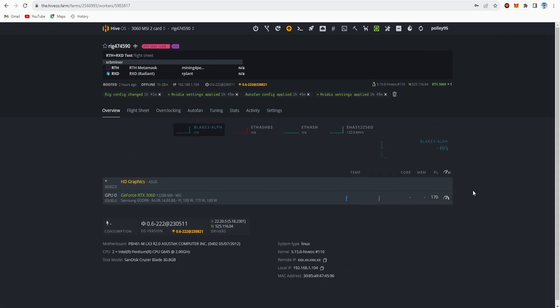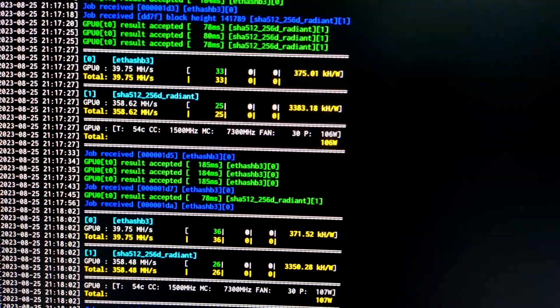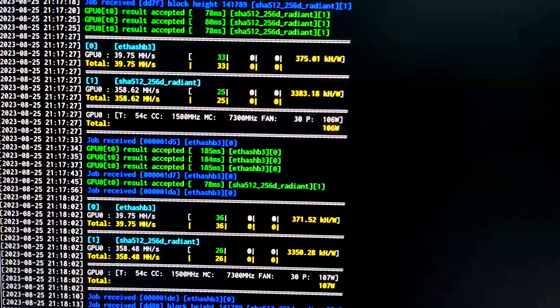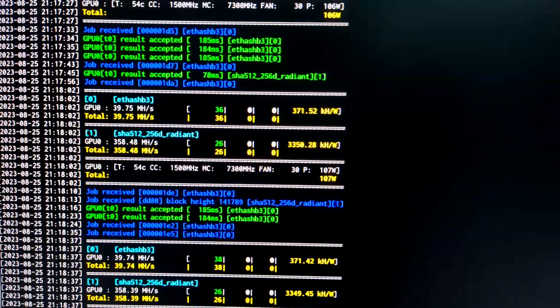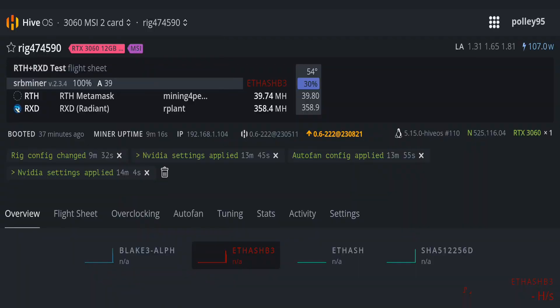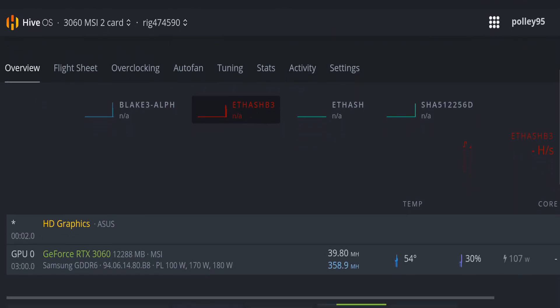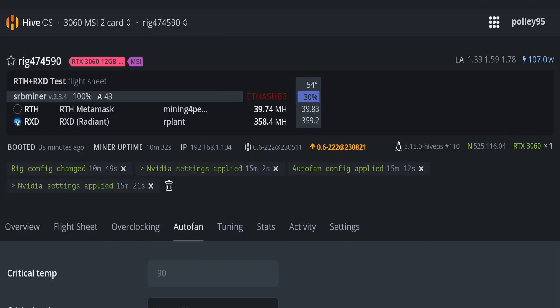Let's look at the live update of hash rates achieved on my RTX 3060 card. My 3060 v1 card is getting around 39.75 MH/s on Rhetherium and around 350.62 MH/s on Radiant, both taking around 106 watts. Back in HiveOS, the hash rate for Rhetherium is 39.74 MH/s, Radiant is 358.4 MH/s, and power draw is around 107 watts. I only set the power limit to 170 with auto fan speed.